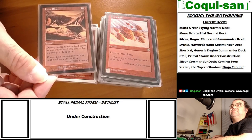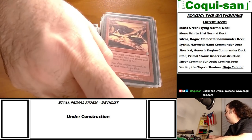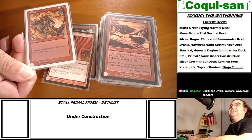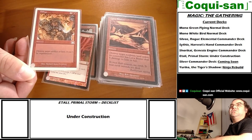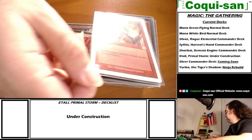Stone Rain - destroy target land, that's a must. Lava Blister - destroy target non-basic land unless its controller has Lava Blister deal six damage to them. Again they have to choose - lose the land or take six damage. Nine times out of ten they'll take the damage, but if you can escalate it enough they'll start reconsidering.